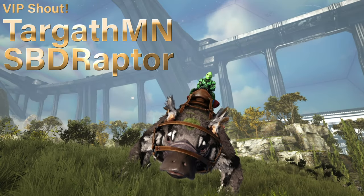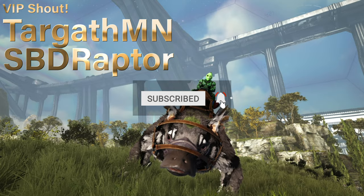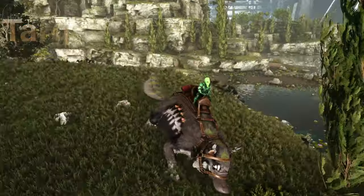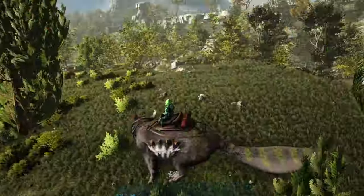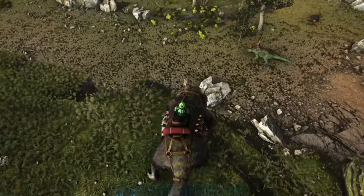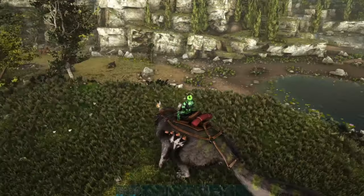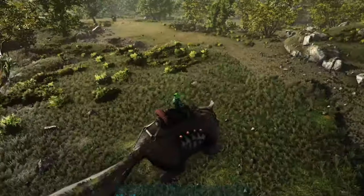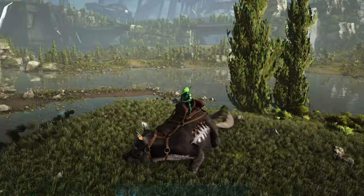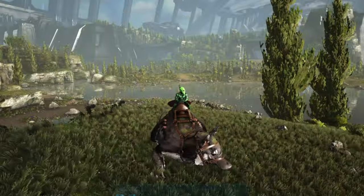What is up survivors, we are on Genesis Part 2 and for today's taming video we're going to be talking about the Maywing — the platypus flying squirrel type of creature that you've probably seen if you've been playing on the map. These guys are a little bit of everywhere, wandering around on the ground or flying through the air, even in the water all over this beginning area. We're going to talk about how to tame them, generally where to find them, and all of their cool abilities.